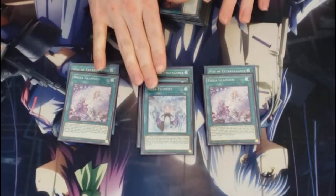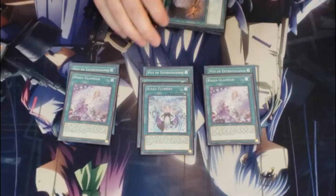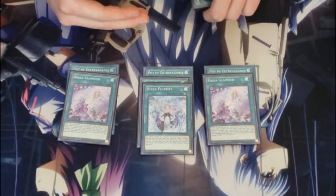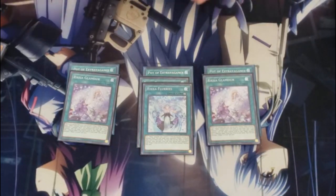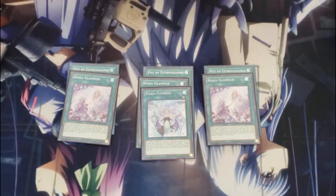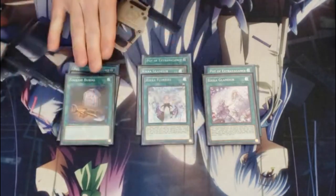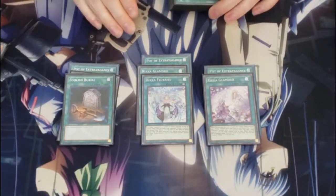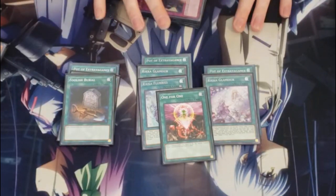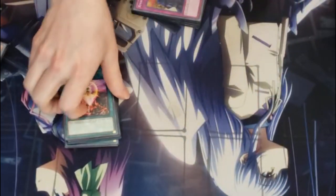Then we have Rika Flurries — it's hard deciding whether I want this card at one or two because you can search it. Basically, whenever you tribute a plant type monster, you force your opponent to tribute a card too. It's a hard once per turn, but it's during either player's turn, and it activates any time you tribute a plant except during the damage step. We also have one Foolish Burial — if you can't get to the level one, you can foolish it, sit on back row, and hope it special summons itself in the end phase. And one For One, because the level one is the most important card in the deck. So you essentially have 11 ways to get to the level one.